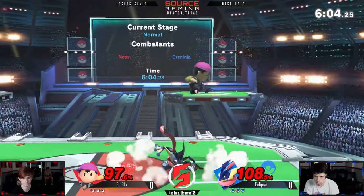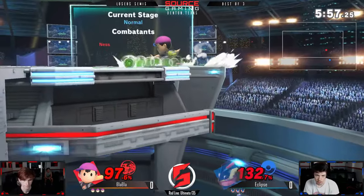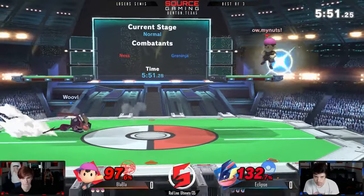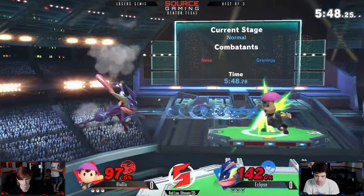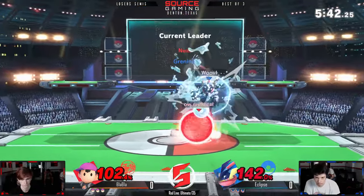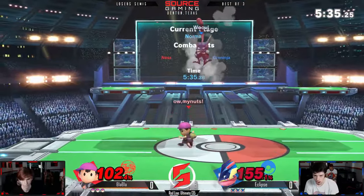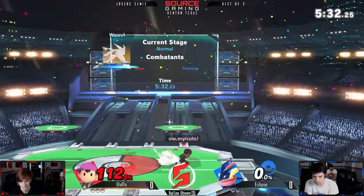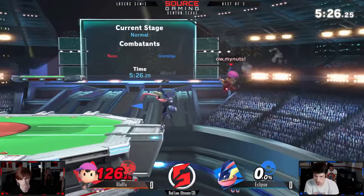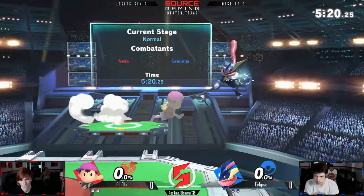Oh, beat out the up smash. I was expecting another PK fire or thunder even. Not close enough — actually, the pushboxes pushed him out too far away to get the damage from the down smash, right? The wind box it has — the hitbox that refreshes. He didn't go in for the grab. The back air traded with the down air, and that's gonna be it for Eclipse's stock right now.